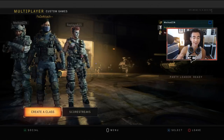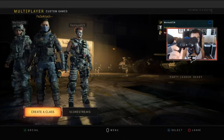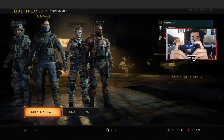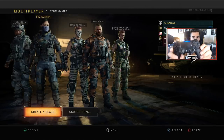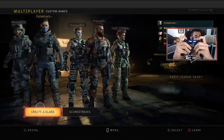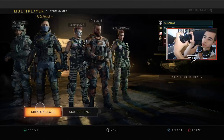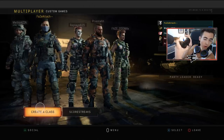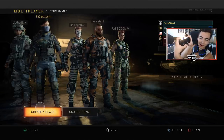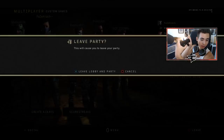The first step is finding a controller you like. This is my Scuf that I personally use — I've been using one since Black Ops 2. I like the grip on the back and the feel of the paddles. This is a regular Scuf 4PS, not the Infinity or the Vantage. I hold it with two fingers on the paddles in the back, and I shoot with my triggers. I don't need to hit the A button because I can just use the back paddles.